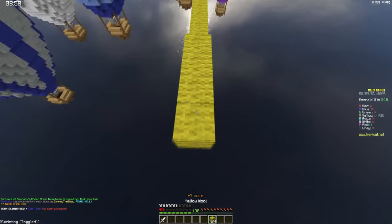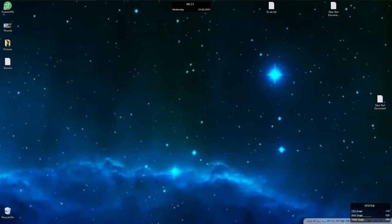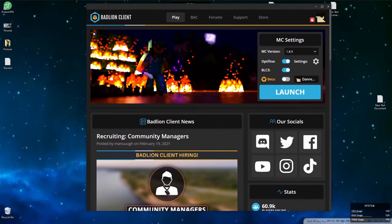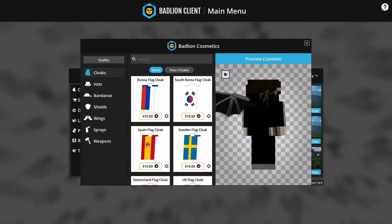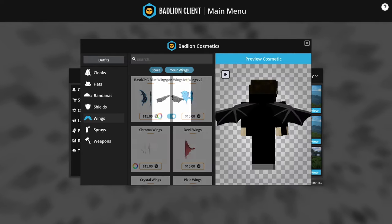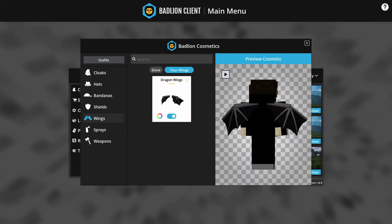Hello everybody, welcome back to another video. Today I want to play some Minecraft, so let me just get my BadLion client. But wait — you don't use BadLion. Well, if you read the title of the video, which you probably did, let's quickly take a look at my cosmetic. As you can see I have these beautiful wings that somebody bought for me. I have no idea why, but somebody bought them for me.